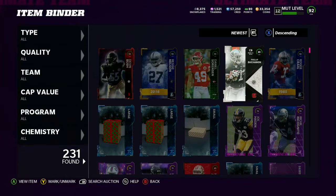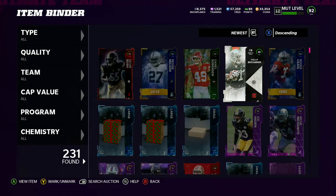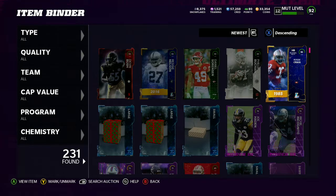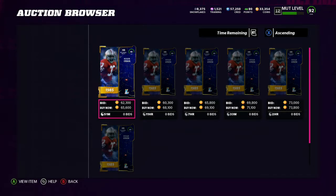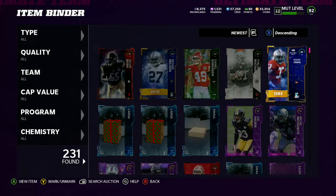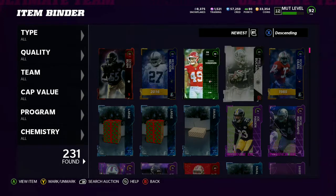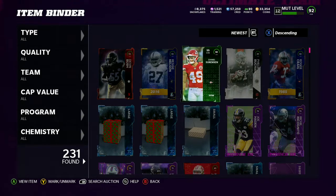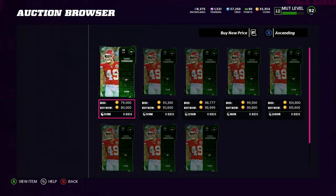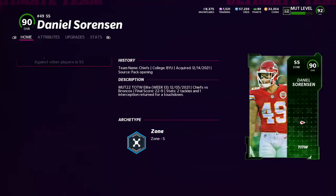We only got one 89, and that's why this method is so good. The 89 Phil Buchanan is going for 33k, so after tax that's 30k — that's a 15k loss, which isn't great. But then 65k for Roger Craig — so that's a 20k dub. We've already balanced it out. With mostly 90s you're gonna win. We have 5k profit right now, and we'll check Daniel Sorensen — he's at 80k, whoa!